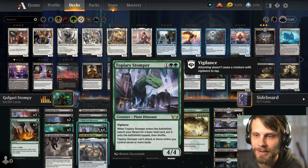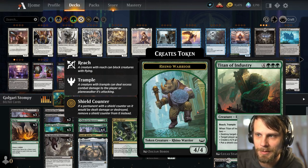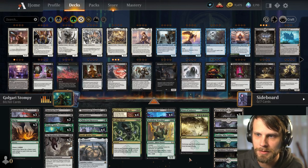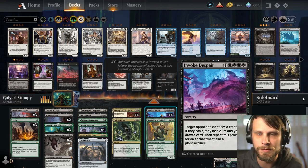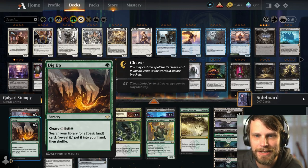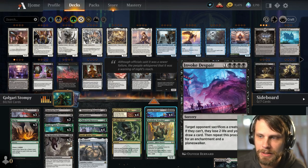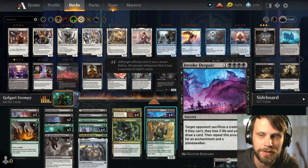In today's meta we're not seeing a ton of huge huge creatures. We certainly have some big stuff — Titan of Industry is sitting here at the top, one of my favorite new cards, just does so much. We've got Workshop Warchief as well. We do have Invoke Despair available — full four of these. It's a tricky mana cost, but in this deck we've got Dig Up and ways to pull out the lands we need, so we're not that concerned.